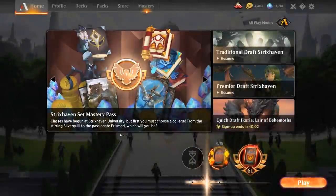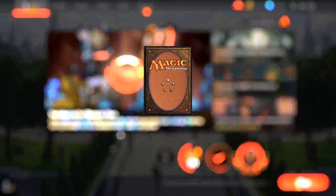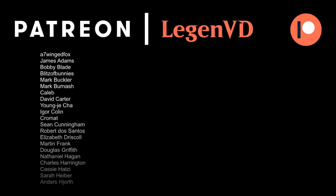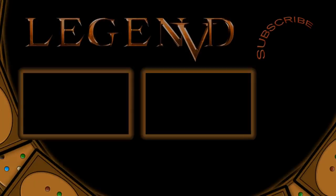Overall, this green-white Flicker Friends might not be the most competitive deck — it's definitely pretty fair for Historic standards, not doing anything too busted. But getting to go off with Ephemerate, especially with Thragtusk, is a ton of fun. Don't expect the deck to be competitive, but it's a fun, casual Historic deck. That'll do it for today's gameplay — I want to thank you for watching, hope you enjoyed, and as always have a nice day. I also want to thank all my patrons for being part of the channel, and you can become a patron yourself today and decide the topic of future videos over at patreon.com/legendvd. We'll see you next time.